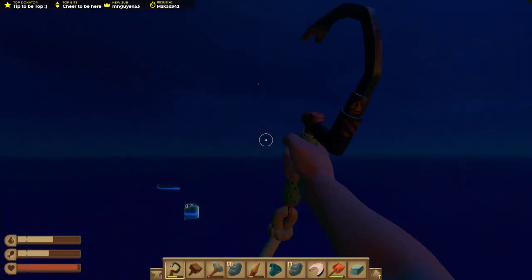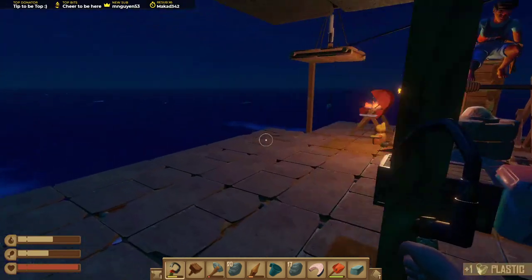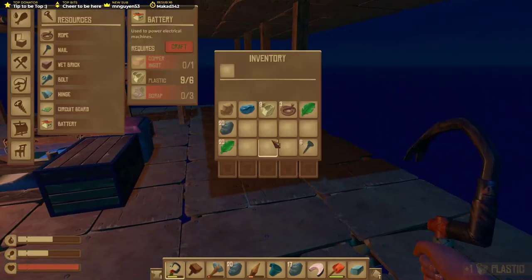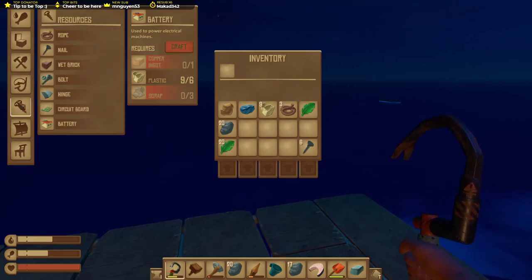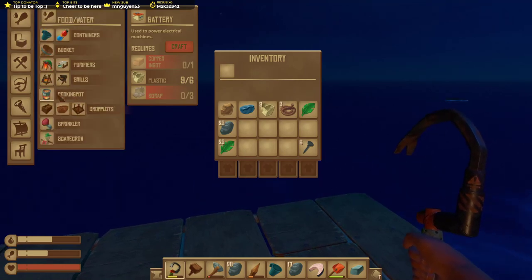So we now just need a load of plastic, a load of wood, and we will start expanding and making it a little bit bigger. When do we start getting to paint? We need to make a paint mixer. Is it in the research table? I don't know — we've learned it: the paint mill.